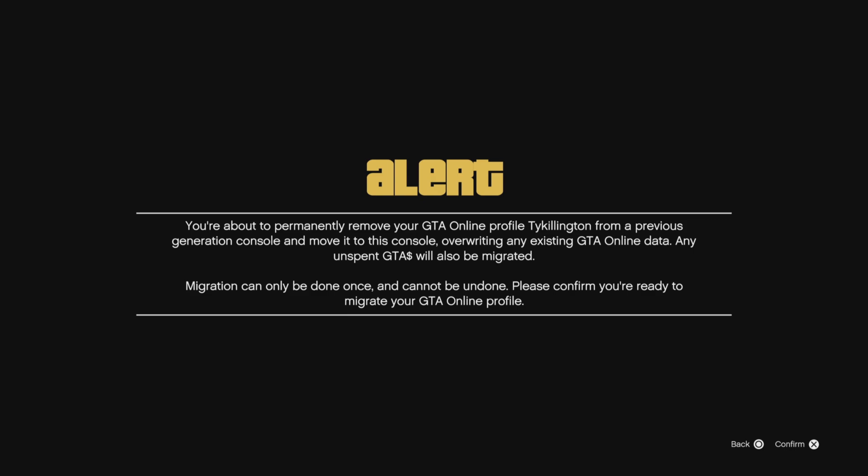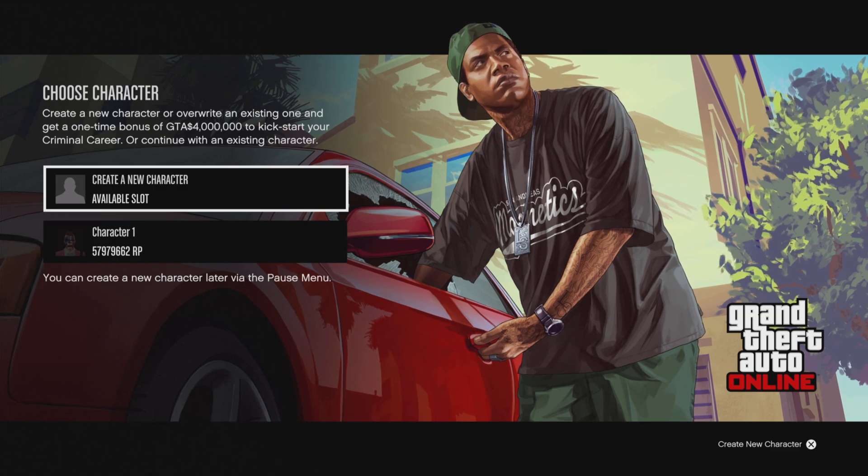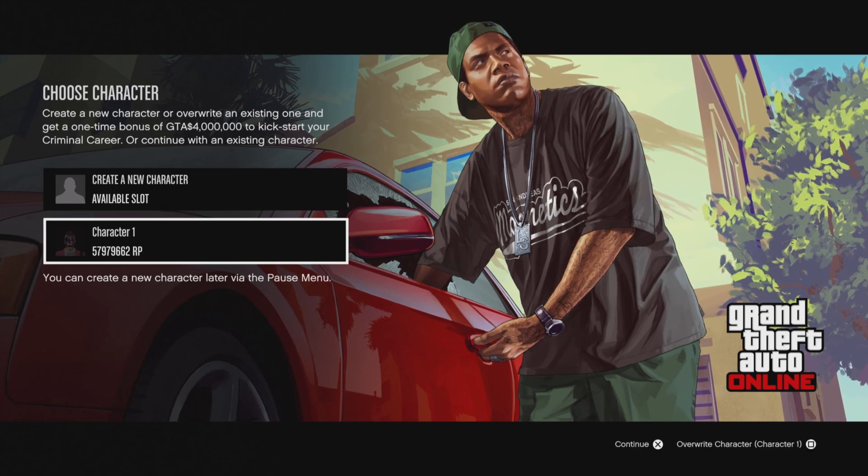And it was a big moment — this is crazy. So once you are ready, go ahead and confirm it and then move forward. So we confirm, move forward, and a little screen says: 'Success — your GTA Online profile associated with the Rockstar Social Club account has been migrated.' Make sure you are signed into Social Club as well. Now it says choose your character.